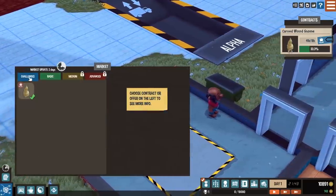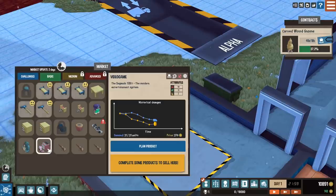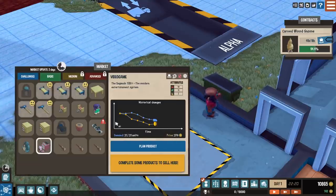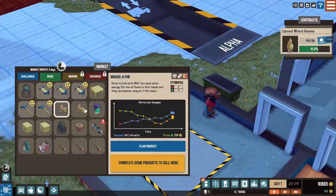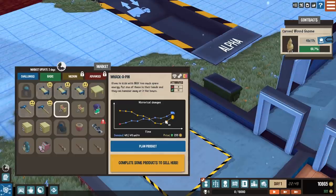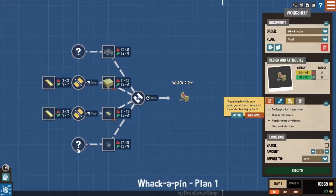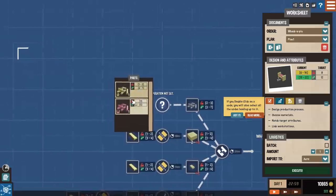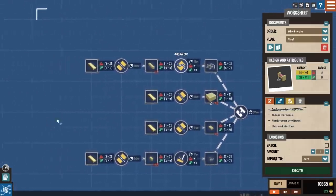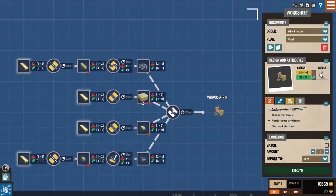Let's look at the market right now. We're going to go to basic because that's all we can really build. How is a video game basic? Now there is supply and demand — the demand is the amount of units I can do during this term, and the price is obviously what the market is currently asking for. Video games wouldn't be a good idea right now because demand is quite low. So we want something with an upward trend. I'm thinking this one might be good — Whack A Pin. We can make 49 units of this for a price of $255. I think that's a lot of woodworking. And it looks like we can make it out of wood. We're going to use the punching pins.